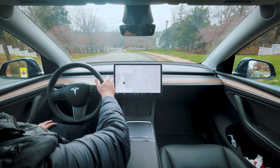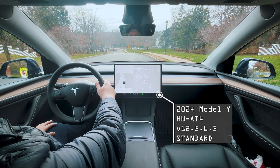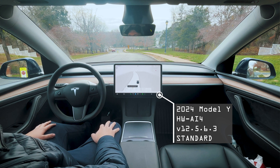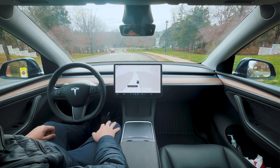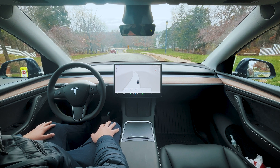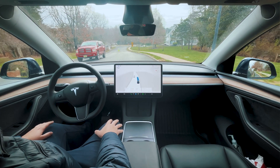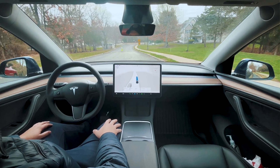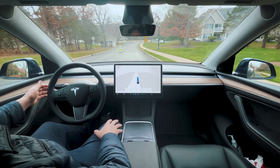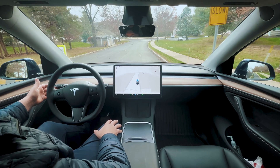Hey guys, welcome back to another ride. In today's video we're going to test out a crazy traffic circle in my area and see how FSD handles it. This traffic circle has got like six exits or something, so we'll see how it does. I'm going to try to get there without a destination, just using the blinker to help the car navigate to where we need to go.